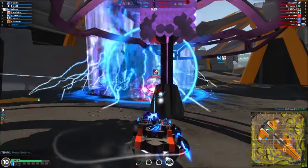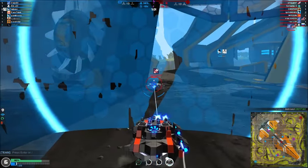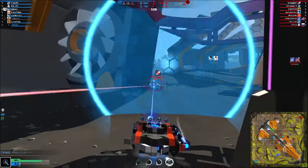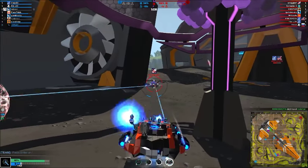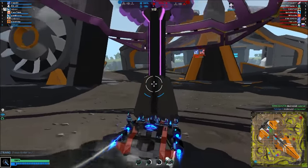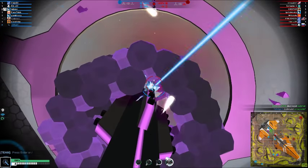We get hit by an enemy. I preemptively popped the shield — didn't really have to because he got caught up in the EMP, so that was a waste of a shield. But that's okay because we're going to kill him anyway. He's focused on my teammate, and he is out. We're going to immediately turn our attention back to taking a tower.